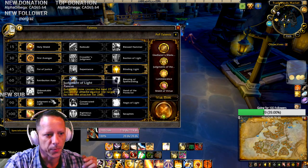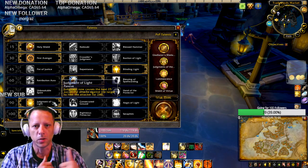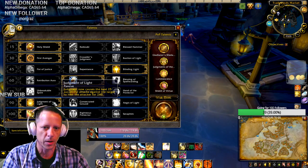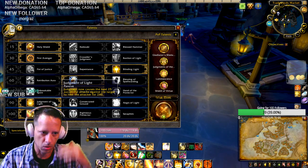Level 90 I'm running Judgment of Light. Judgment of Light causes the next 25 successful attacks on the target to also heal you. So whatever you're hitting with Judgment, or even if you cleave them, those next 25 attacks will be healing you.